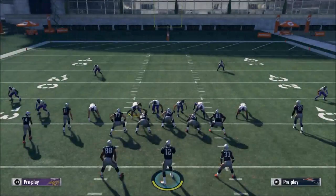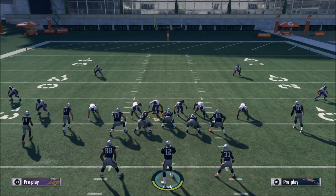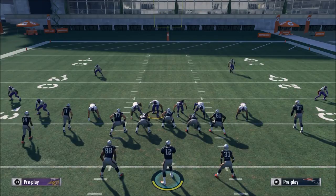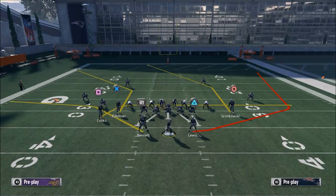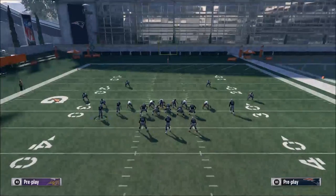They're going to user one of these two guys in the middle of the field because they trust the soft squats and cloud flats to take away the outside of the field, so you're left with a weird situation. What I like to do is run short intermediate routes that make it hard for them to defend.